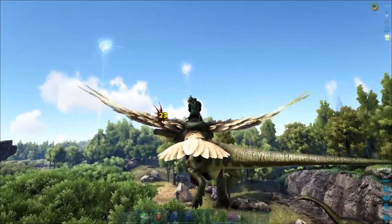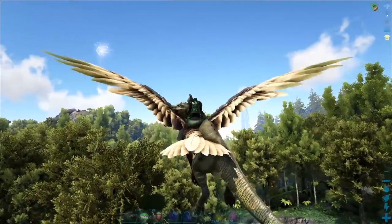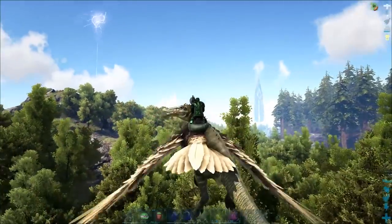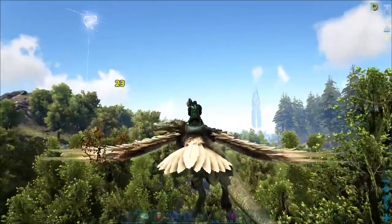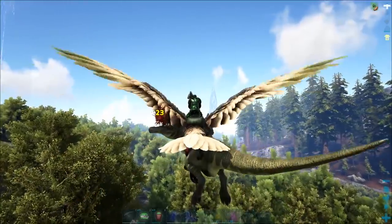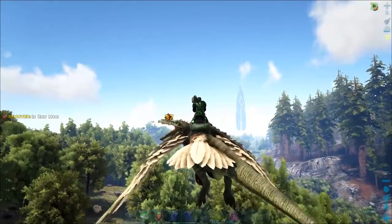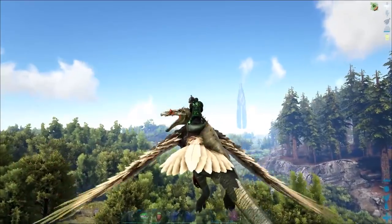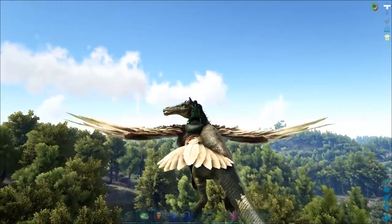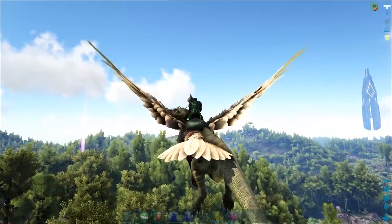Have a taming pen kind of close to where you think you're going to be farming, or just carry around all the stuff on your Argent so once you find one at a decent level, you can quickly jump down, set down the taming pen, come back and get them dropped off inside the taming pen. Or just lure them into the taming pen if you've got a Sabertooth or a Direwolf or something like that. Now, I want to make sure everybody is clear on this: if you see a Baryonyx swimming in water, do not get close to it. They have a spin attack which will knock you off whatever dino you're on, stun you, and make you have a very bad day.